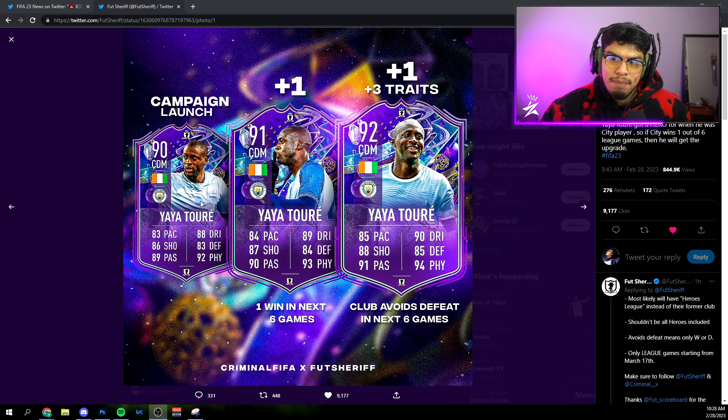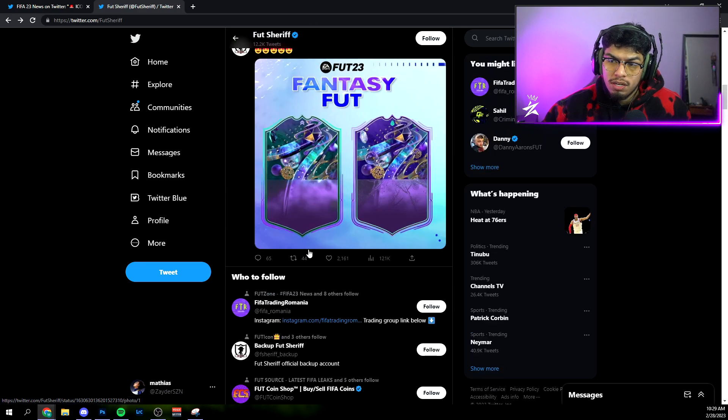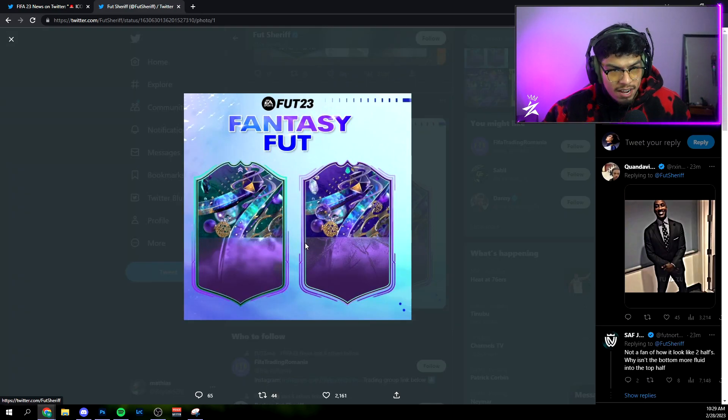These cards should be juiced in themselves, so I don't think it's going to be that big of a problem, but it's still a little long to wait. Anyway, this is the concept: Yaya Touré at campaign launch — he would get a +1 upgrade if City win one game in their next six, which is very likely. And then if the club avoids defeat in the next six games, he would get another +1 plus three additional traits, which is huge and well deserved.